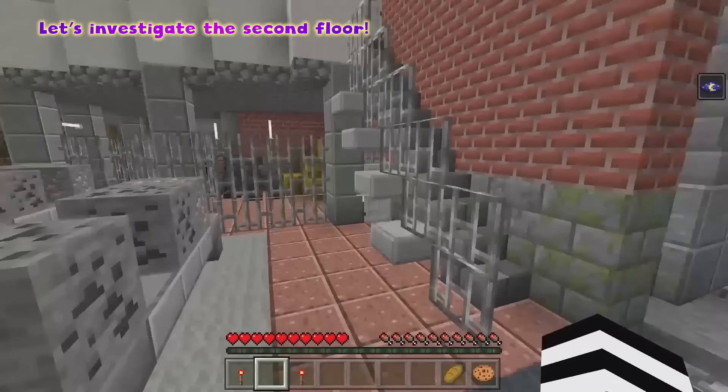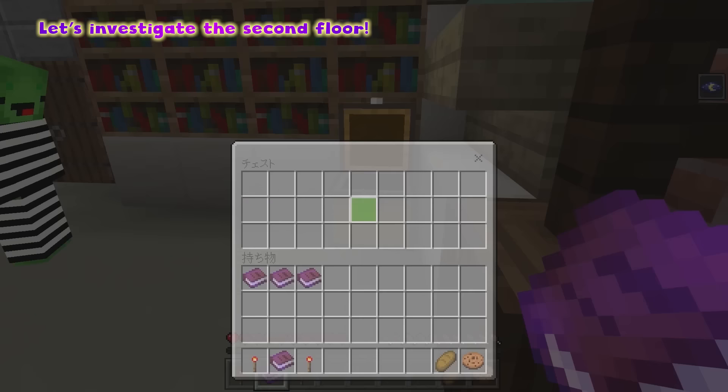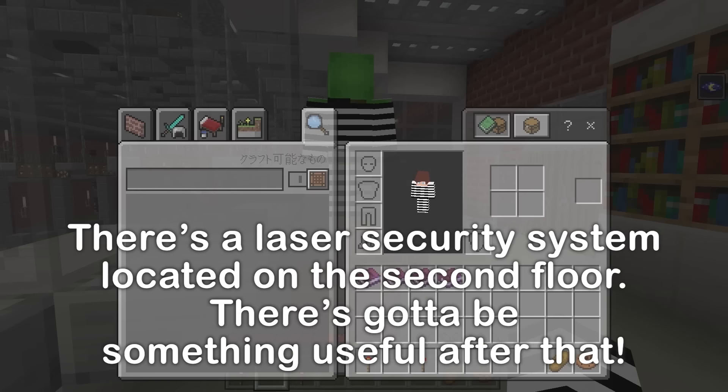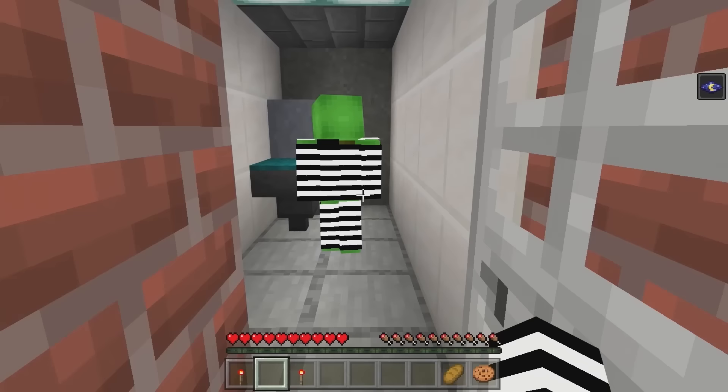I found a way up. You can easily keep watch of the prisoners from up here. A chest! Another book: When you head to the gate, make sure to switch off the lasers first. I forgot the password, so I'll need to go through the attic. Looks like we'll need to go through an attic. We should give it a try. Apparently, the only way to get past the infrared laser security system is to go through the attic.